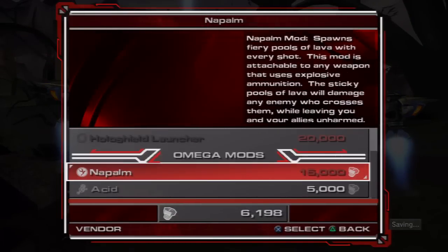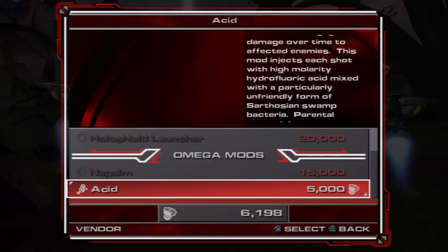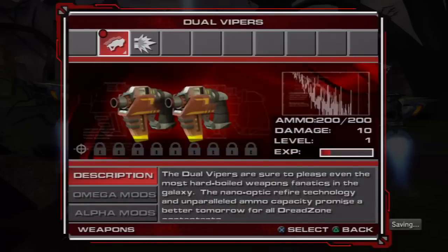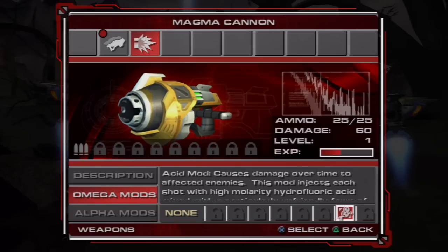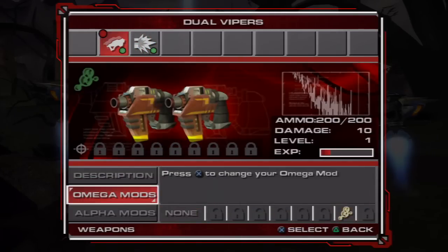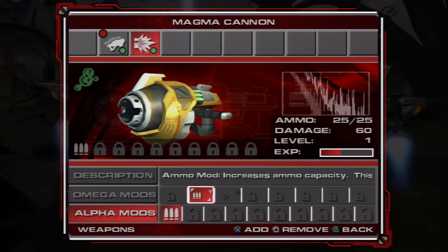Holosheild launcher. Napalm. So how does it work — is it on all weapons or just one weapon? I honestly have no idea. Let's find out. This is the weapon screen — you can select any weapon you own and modify it. To modify a weapon, select the weapon you want and press X. You will see the weapons available at the top, with statistics just below. Each weapon can equip a powerful omega modification — these black market upgrades can inflict massive amounts of damage.